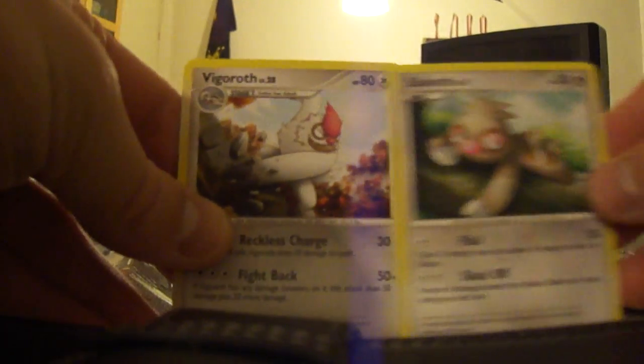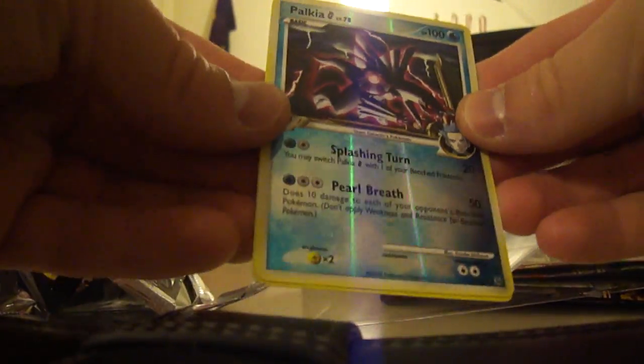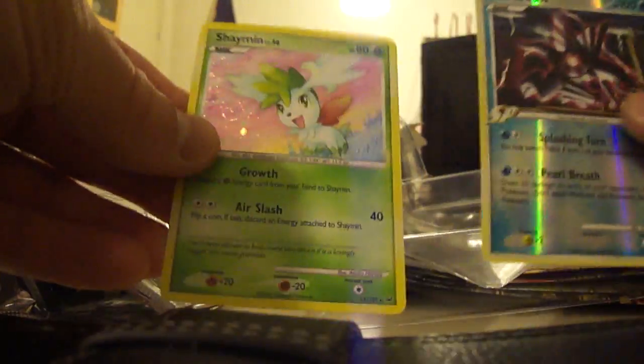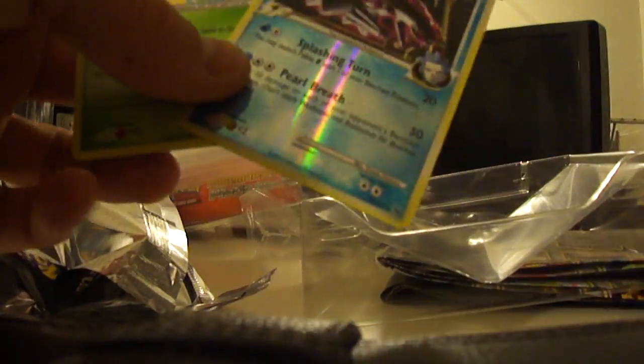On to the other pack. I have a Skiddy, a Broccoli G, a Lotak, a Torchic, a Slakhot, Slakhot and Vigorath in a row, a Slaking, a Midianna, a Cactory. The rare is a Palkia G — which is a rare, that's very nice. A Shaming Hollow. It's a pretty good poster pack, poster box all over.